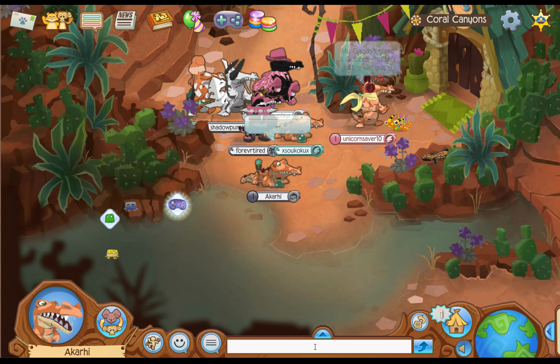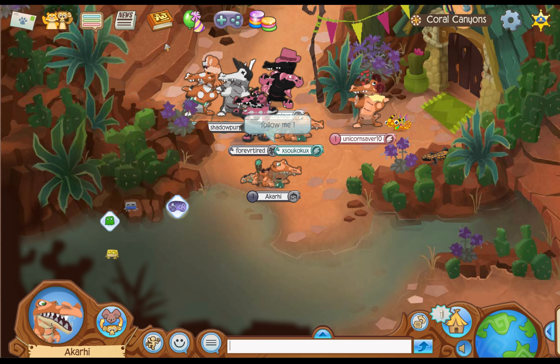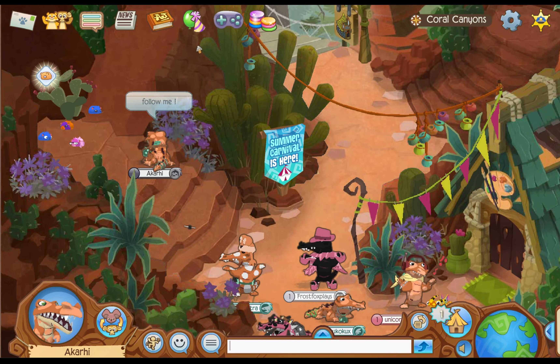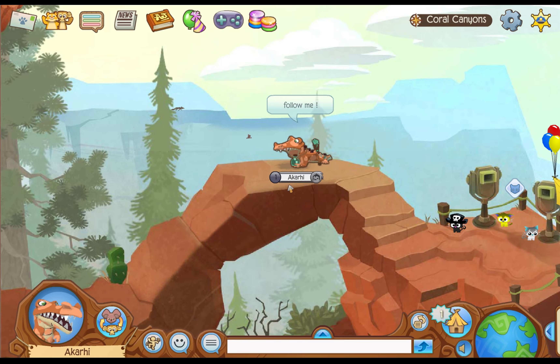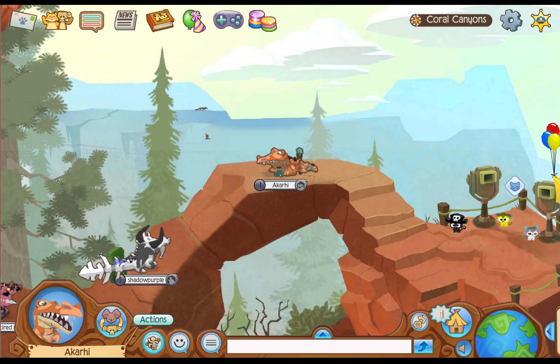For this next secret we're gonna end up back at Coral Canyons. You're gonna want to get a group of friends or just rally up a server, go up to the top of Coral Canyons to this cool rock overpass, and you're just going to want to jump — let's see what happens.